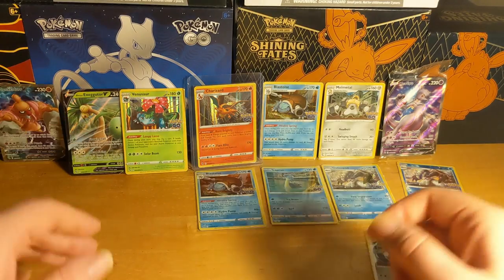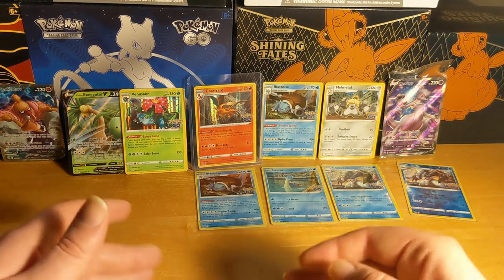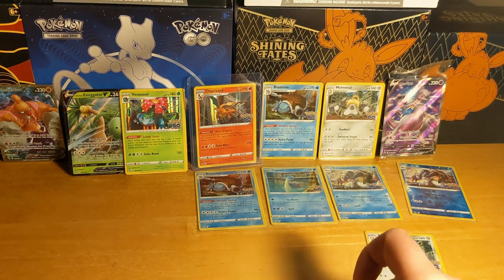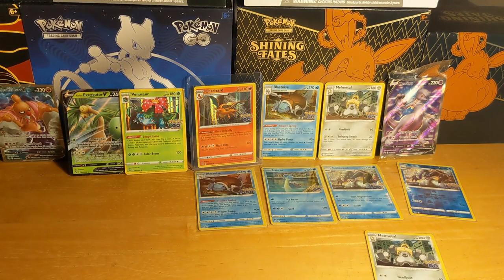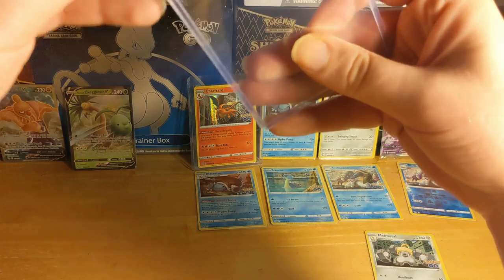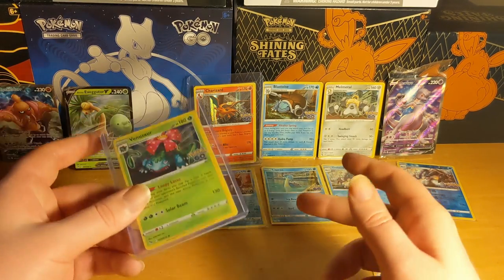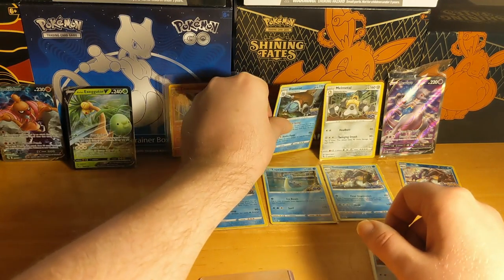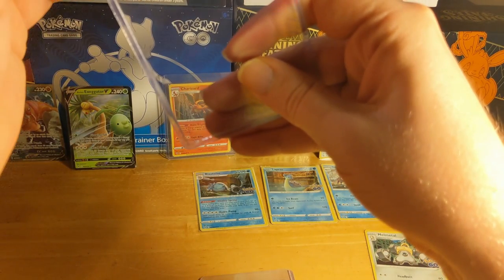Reverse shiny Unfezant, reverse shiny something, and a Melmetal shiny - I think we already got one of these. So two of the same Melmetal, two Blastoises. Only two V's which is not the best - it would have been nice to get some V's and V-maxes. We didn't get a Charizard GX or anything like that, which I'm pretty sure is inside this box. But a Venusaur, Blastoise, and Charizard all from the same Elite Trainer Box - plus two Blastoises as well. You could advertise the trio together and say they all came from the same box, which you guys have just witnessed.